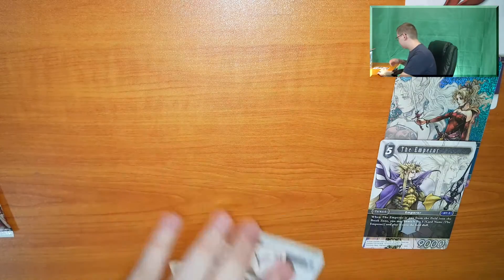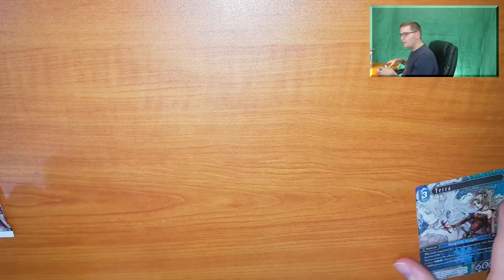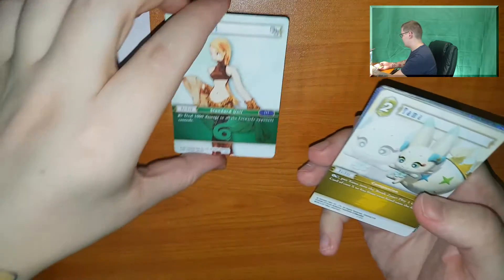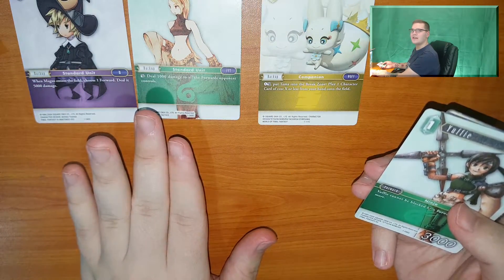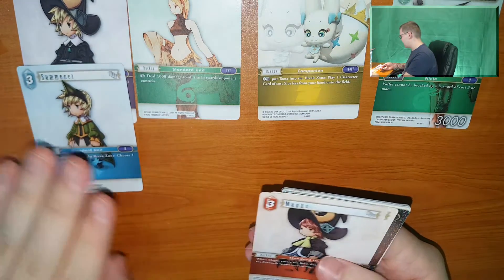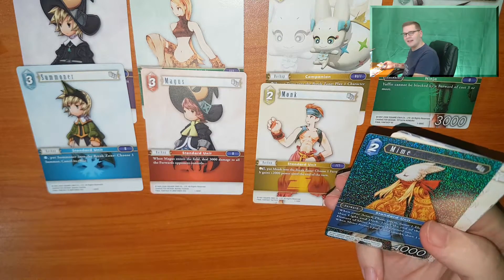Let's move on to the last pack. I've never really done unboxings, but for stuff like this it's definitely something I want to do, because you're getting my genuine reactions. Let's hope for something awesome. Magus, a Dancer, Tama — that's awesome! I didn't know they already had World of Final Fantasy in these packs, that's amazing. Yuffie — how do you guys say Yuffie? I've always said Yuffie, that's what it looks like in English. A Summoner, a Magus, a Monk, a Mime — a shiny Mime! That'll be the first Mime I've got, and it's a shiny one.